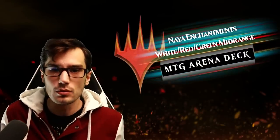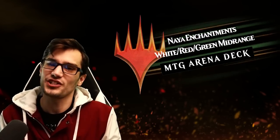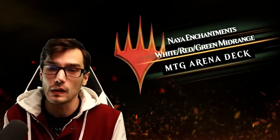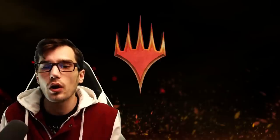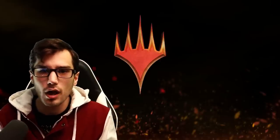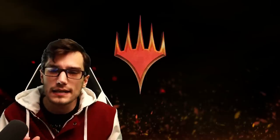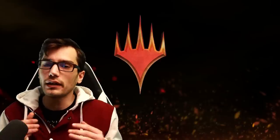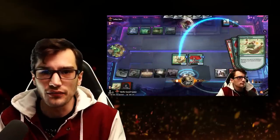Hey, welcome back ghouls and goblins. I hope you're having a magical day and thank you so much for taking the time to support the channel. Back with a new Magic the Gathering Arena standard best of one Mythic Rank deck. It's Naya Enchantments, the color combination of red, white, and green. A very pleasant mid-range deck to play, performing very nicely within the meta and providing just a ton of fun.